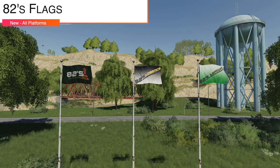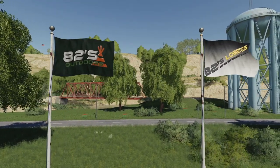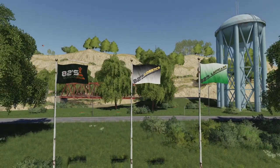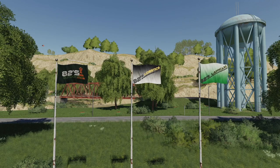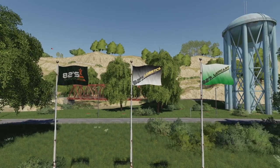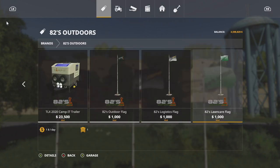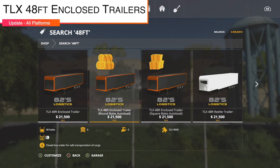Your last new mod for all platforms today is 82's Flags. These are going to have different ones - the official outdoor flag, 82's Logistic, and 82's Lawn Care. If you have your own lawn care business you could throw that up there. At this point you could have your very own 82 Studio shop selling pickup trucks and semi trucks. You can find these in 82's Outdoor in Brands.